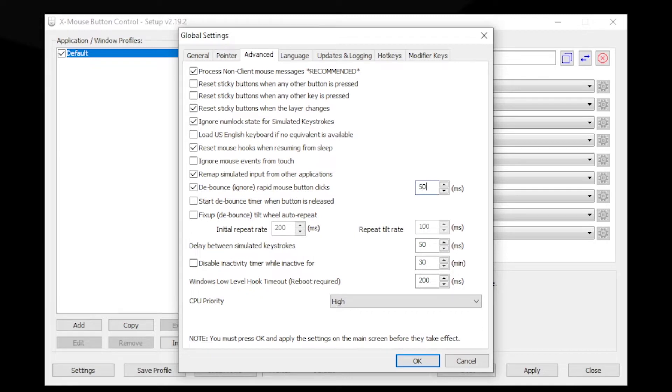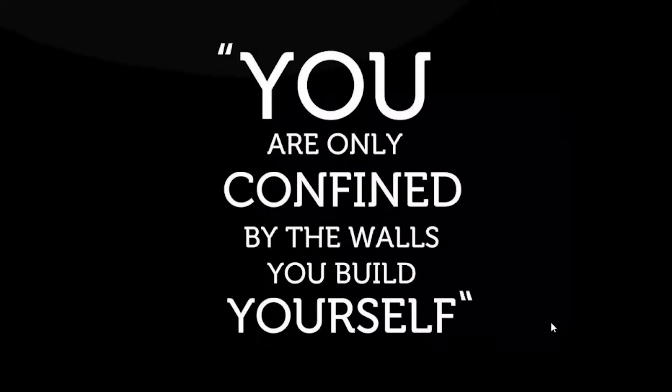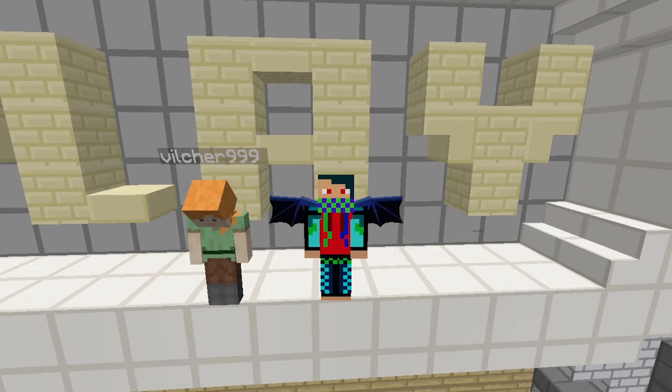It should be set to around 50ms or above by default. Lower it — just backspace it and press 1, then press OK, then press Apply. So yeah, the debounce is mostly gone from your mouse. Time for some real gameplay.